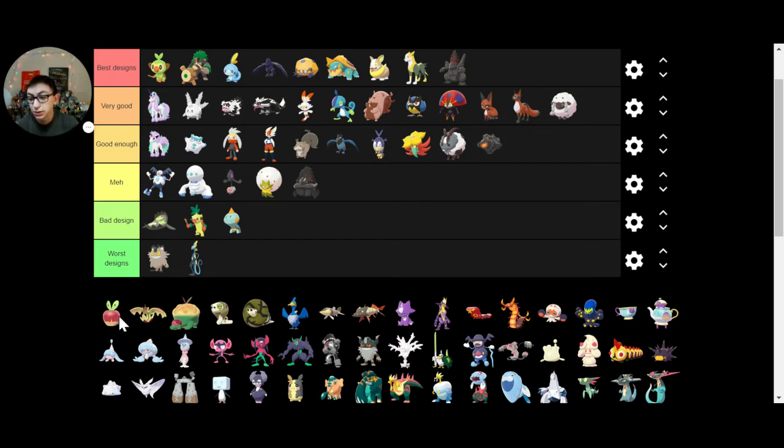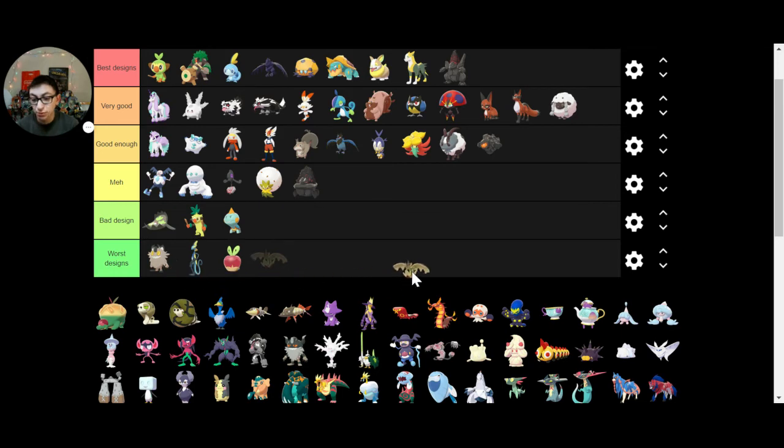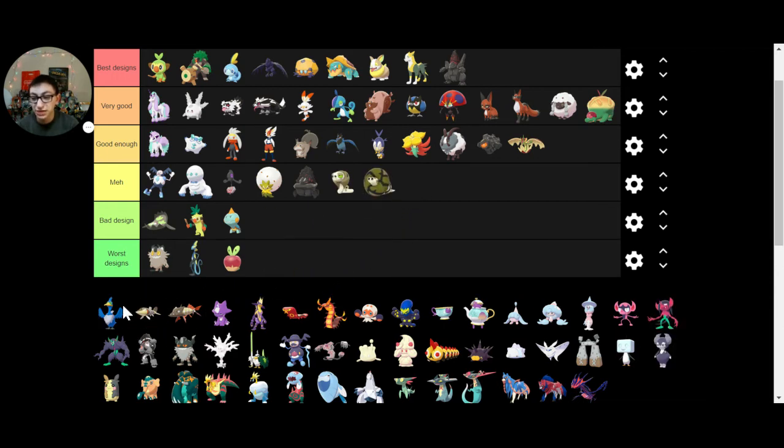Applin — it's an apple. Flapple — Flapple is a dragon apple. Appletun — adorable. I wish I had Pokemon Shield just because of Appletun. And then we have something before Sandaconda — it's not an awful design, but Sandaconda is also not an awful design.